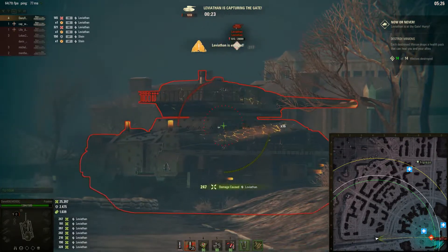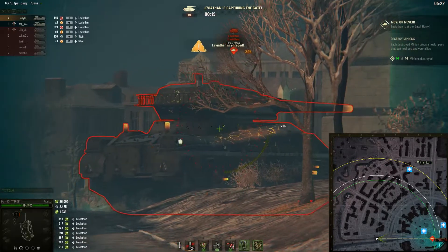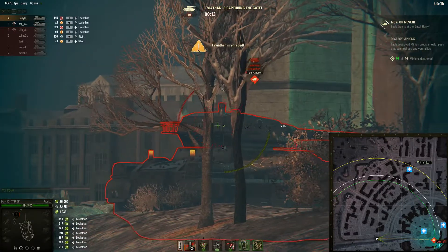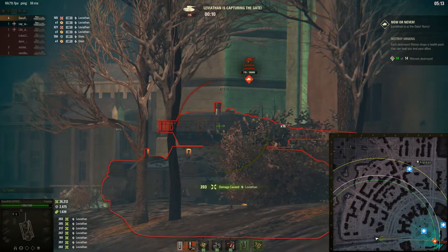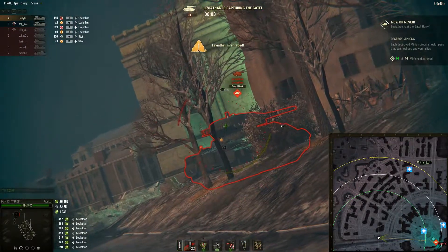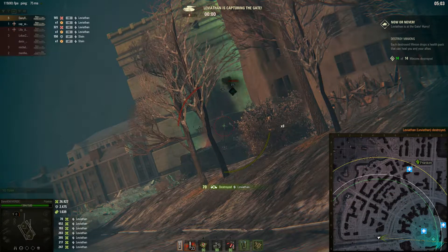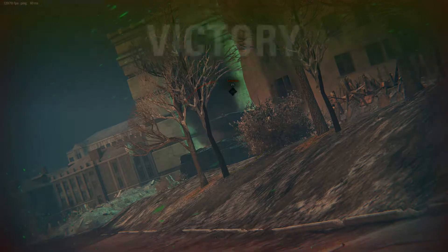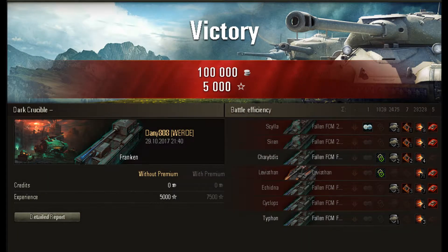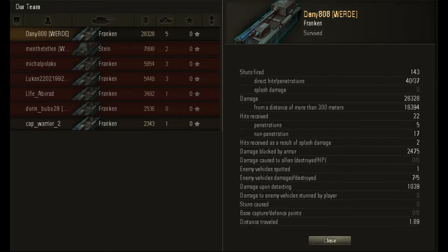I think this guy just studied all of the weak points of the Leviathan — he really wanted to do this. 30 seconds. 8, 7, 6, 5, 3... and it's actually 1. Oh, good job! After all the shooting around and all the blind shots, he did manage to score an amazing and unbelievable 28,328 damage with five kills. Wow, that's just unbelievable — imagine this kind of game in a random battle!